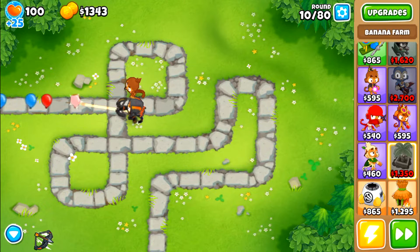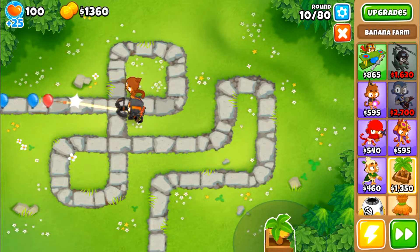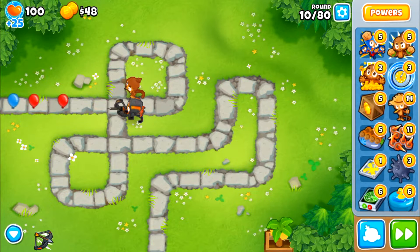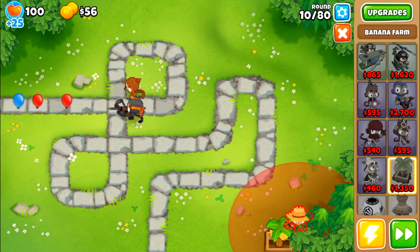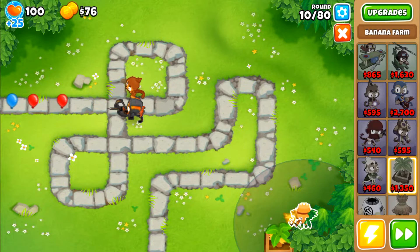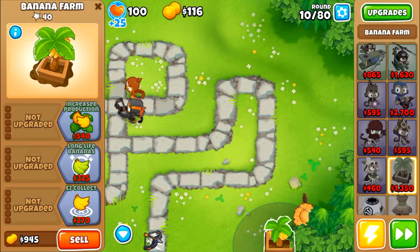When you do the math, when you get the full amount, you end up getting like $2,000 a round. Here's the first one. I surround the trees with them because I can fit. When I use the banana farms, I buy these guys. They're nice and easy to get — they're like $50 monkey dollars. I put it right here, so I can surround it by like 3 or 4 of them.